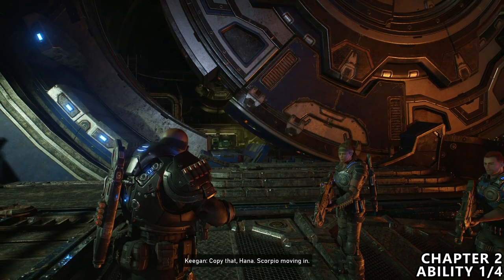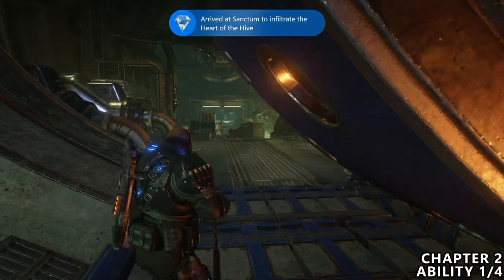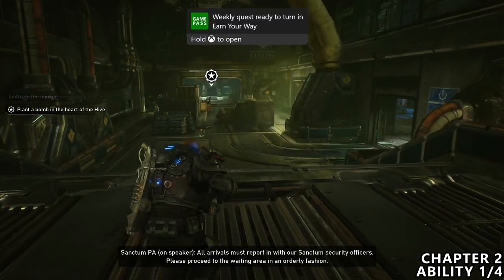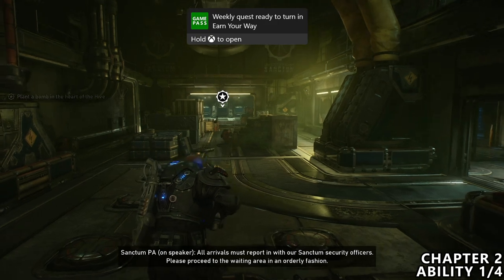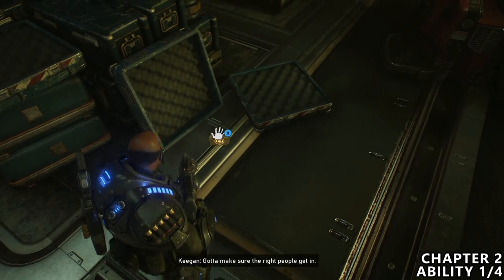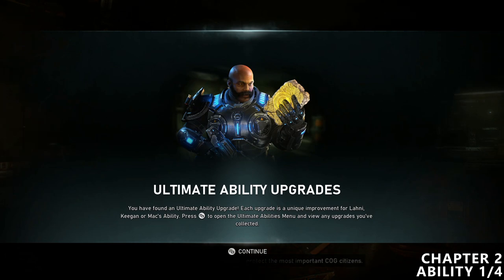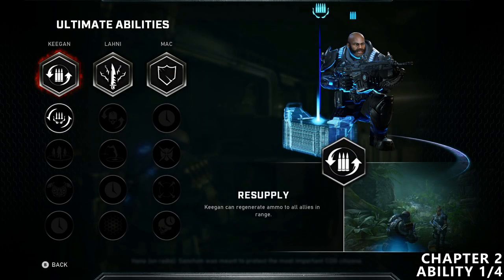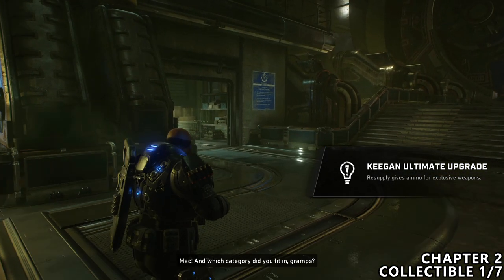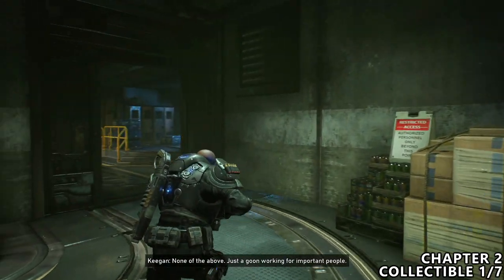We then start off with chapter two, which has seven collectibles and four abilities to grab. As soon as you open the large door, you can run on through and directly in front of you in the middle of the room, you can find your first ability. It will automatically be attributed to an actual ability — you don't get to spend these like ability points, they're just going to be pretty much automatic and they can benefit different characters in different ways. In this same room, we can find our first collectible by turning to the right hand side.